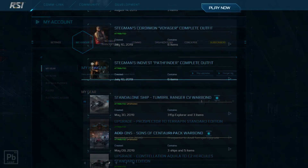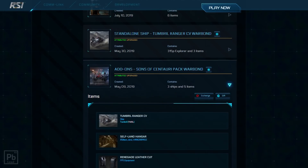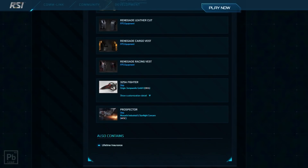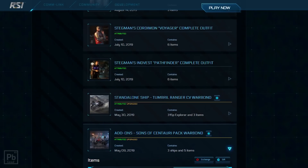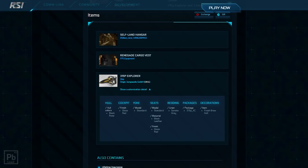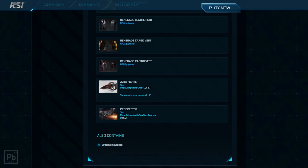If we now look in my hangar we can see the Sons of Centauri pack — there's the Ranger CV that still exists in there, all the stuff that came with the package which you keep even if you apply upgrades over it. We can see the 325 that I own and now we see a Prospector. You can also see it contains lifetime insurance. When you upgrade, you always keep whatever was in the original — the standalone Ranger CV came with a cargo vest, the Selfland hangar, and a 315 Explorer with a special edition paint job.